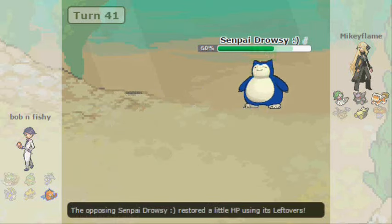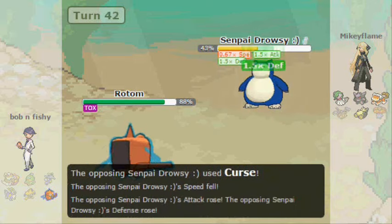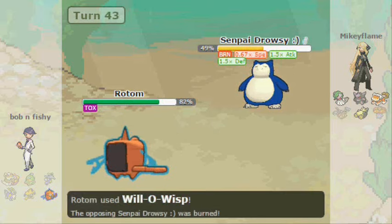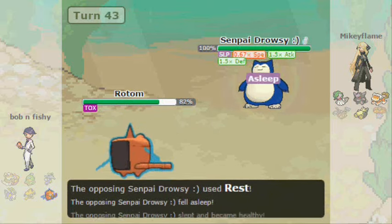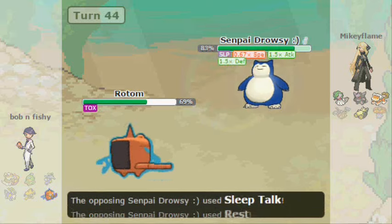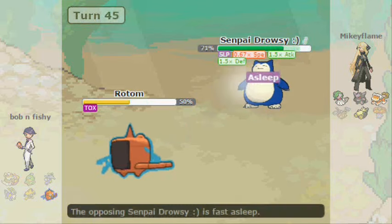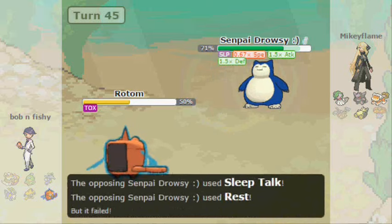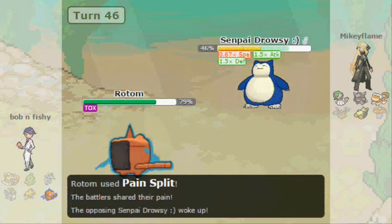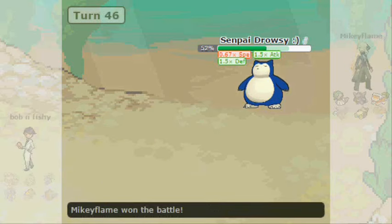I end up losing this game, unfortunately. It ends up going 44 turns or something — that's a lot for one of my games. Not my best game. What did I do wrong? It's a lot. I pretty much planned my entire team around him building around Salamence. I really didn't think too much of the Vileplume, which was my undoing — same with the Hitmontop. I didn't even think he'd bring it.